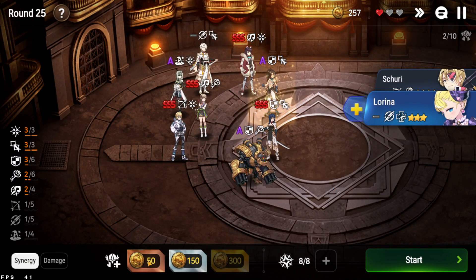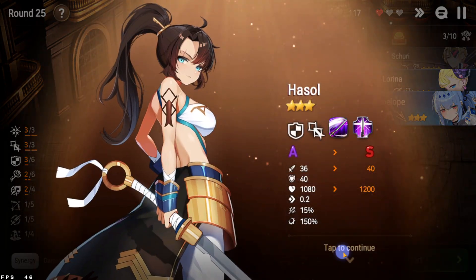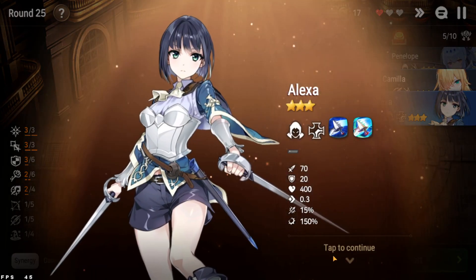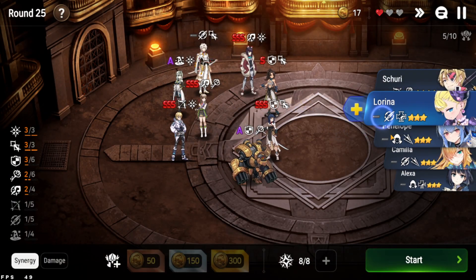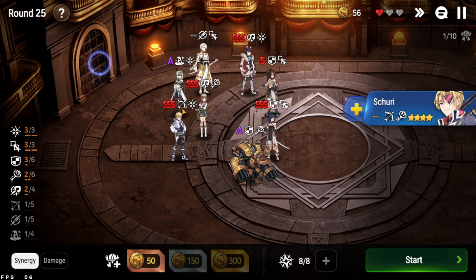Let's go for more imprints — Hustle imprint, very important right now. Another Hustle imprint. Alright, we can sell everything now — this is the last chance we have, so we might as well. We do get two more pulls.